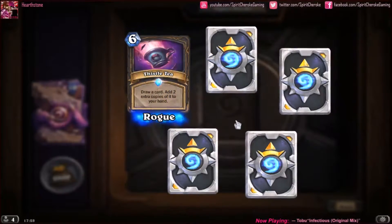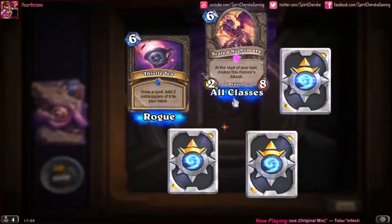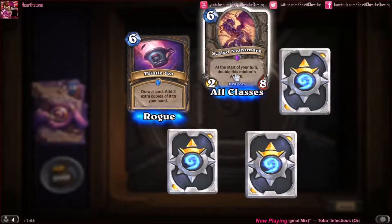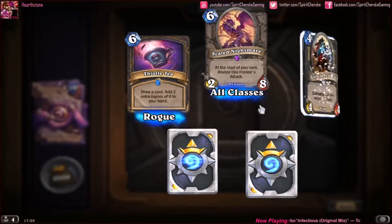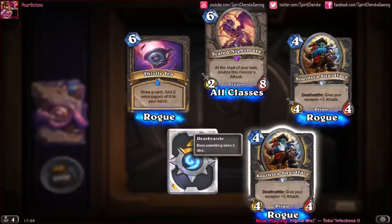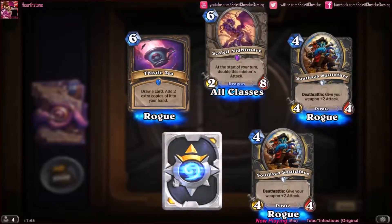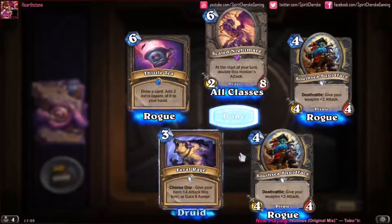A rare Thistle Tea, and then an Epic Scaled Nightmare — nice, I think I needed that for a deck I was building. South Sea Squid Face, another South Sea Squid Face. What's the bet this is another South Sea Squid Face? Nah, Feral Rage — damn. I have gotten three of the same card in one pack before.